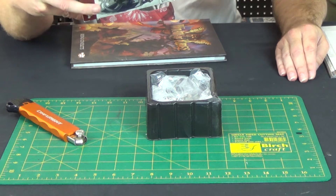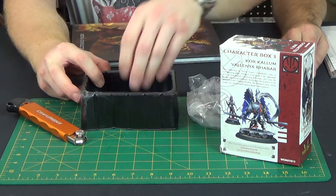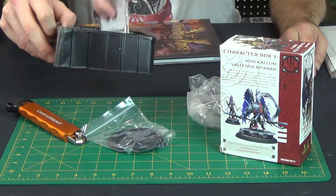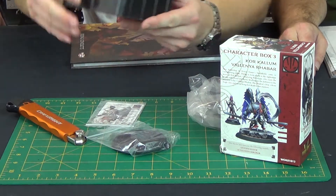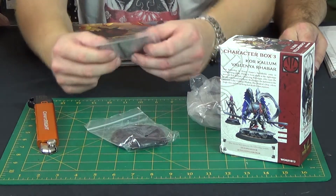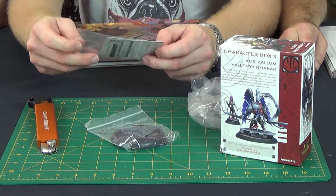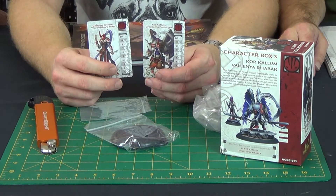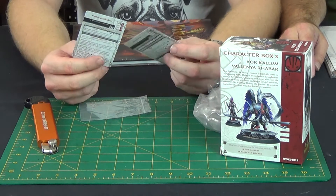My favorite part about these boxes is the little black box you get. Okay so what have we got? Holy crap, look at the size of that. So that's Cor Callum no doubt - 80mm base. This is the important thing I live for. They're the most useful thing ever created in the history of mankind. Alright look at these beautiful cards - we have two cards, one for each of the models that are in there.